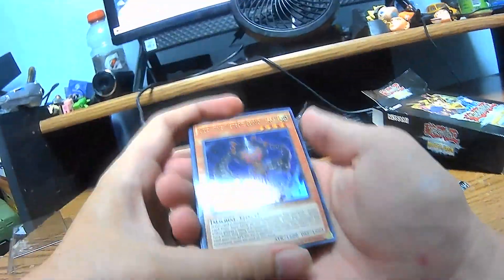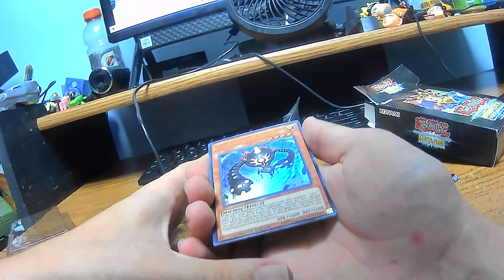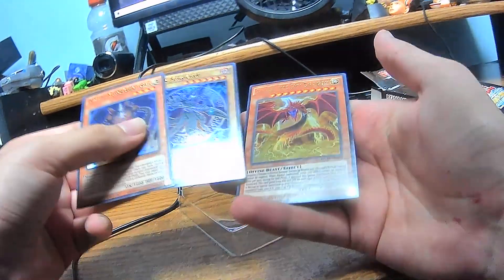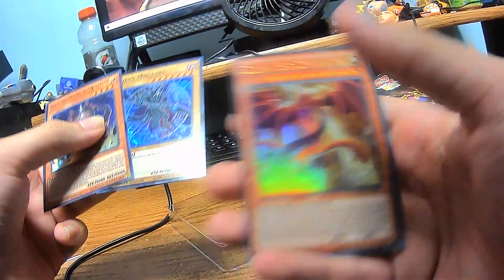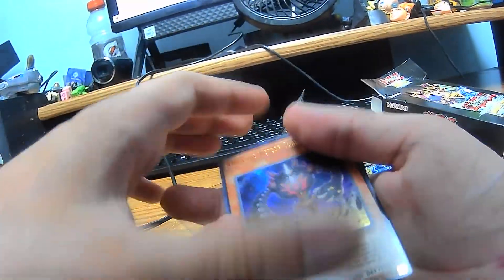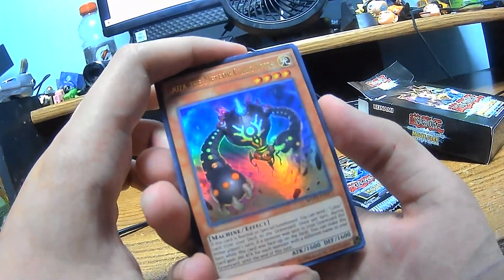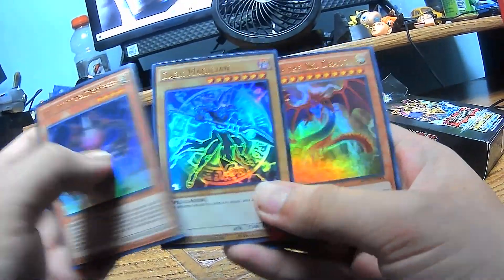Three, two, one. We have Duza the Meteor Cubic Vessel, Dark Magician, and Cypher the Sky Dragon. I like this art. And I also like this art for Dark Magician as well. We have another machine one as well. All of these are shiny, which I like. I like when they're shiny.